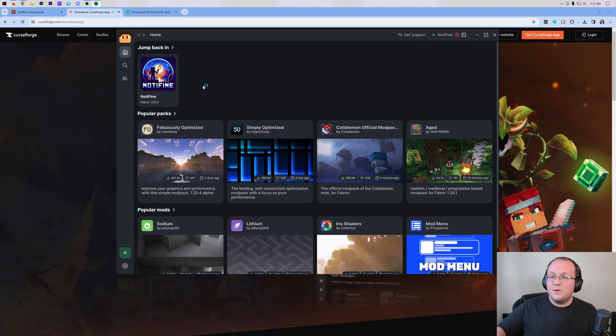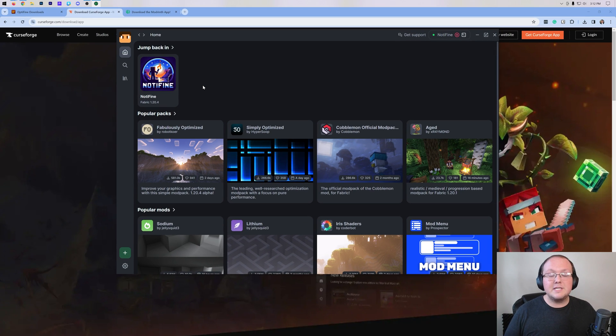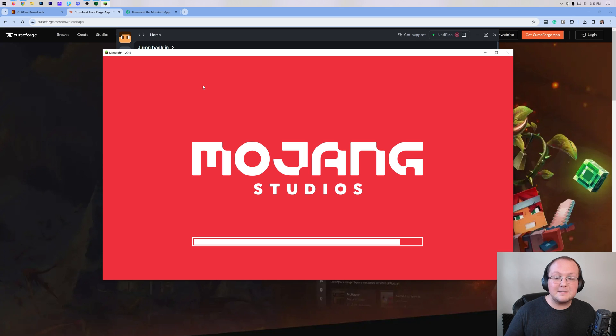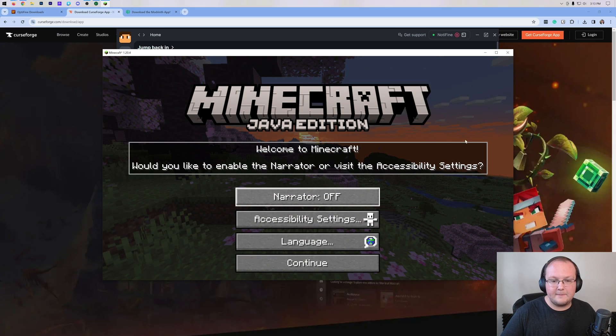This is what it looks like. If you want to install these individually using the Fabric Mod Loader, you can do that. I'm going to be running through some of the mods that are in this pack. All of them are linked down below. You can get shaders, performance increases, and all of that stuff. We have set up this mod pack to have all of that out of the box, so you don't have to worry about it.